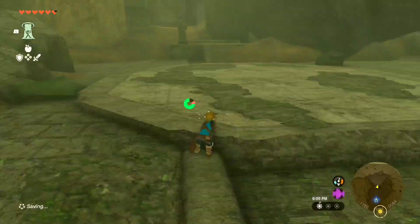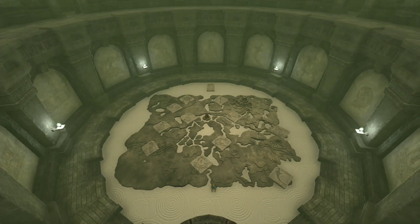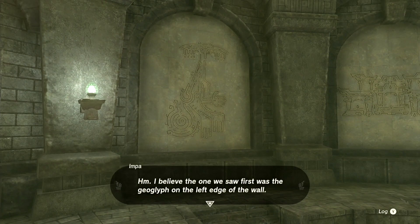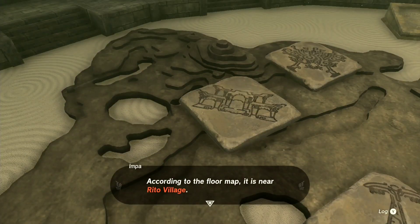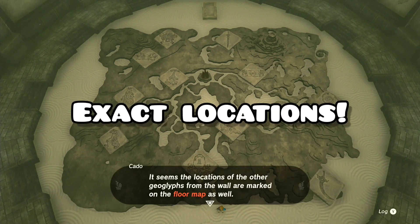Then you just need to follow this path until you find this big map of Hyrule on the floor. Impa and Kato will come to see what you found. The walls will show a picture of each geoglyph that you need to find to get each memory. There's a total of 12 geoglyph memories, and if you look at the map on the floor, it shows you a rough location of each one. In this video, I'm gonna be showing you the exact locations.